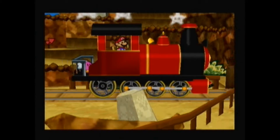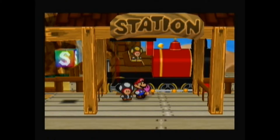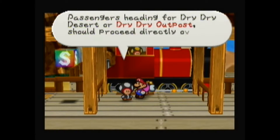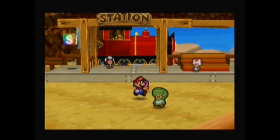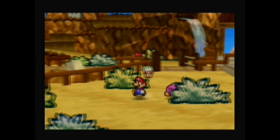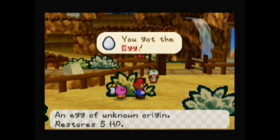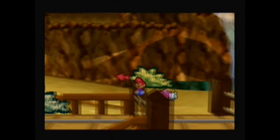Welcome to Mount Rugged! Now we're going to have to scale this mountain if we want to get to the desert. Like any train conductor, he likes to say everything twice. Passengers heading for Dry Dry Desert or Dry Dry Outpost should proceed directly over Mount Rugged from this station. First thing we want to do is check this patch of grass. If we do, we get the egg — an egg of unknown origin that restores 5 HP. Another one of those area-specific items.